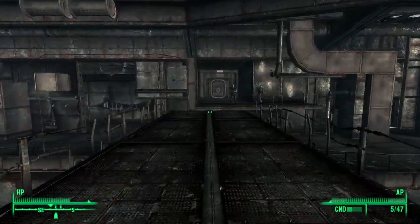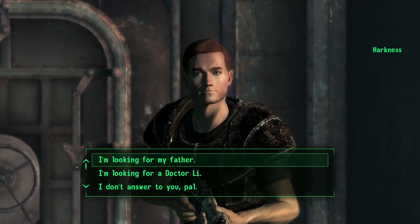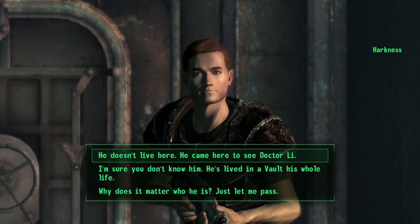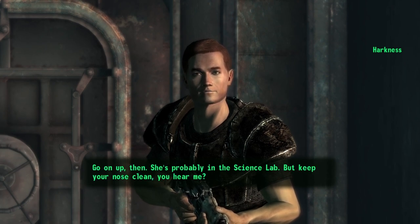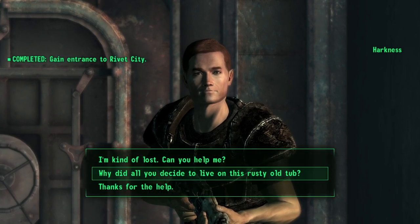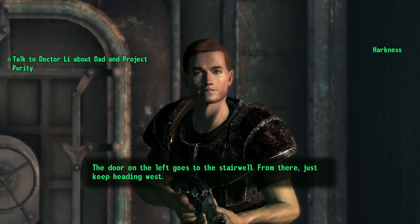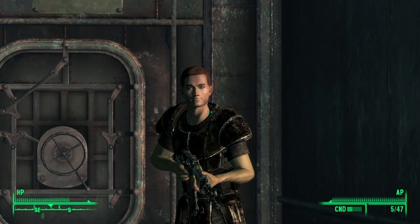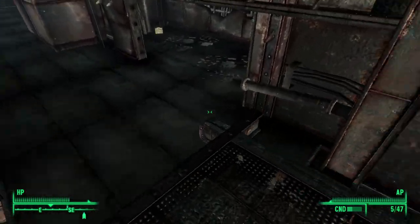Maybe I shouldn't walk up to the security guys with my gun out. Harkness tells me to state my business in Rivet City. I'm looking for my father. If he lives on this boat, he knows him — Dr. Lee. Then I'd have to ask Dr. Lee for more information. Go on up — she's probably in the science lab, keep your nose clean. The door on the left goes to the stairwell, just keep heading west. We're the safest, most secure city in the Wasteland — though you could still probably scale up the water, so it's not the safest, but it's pretty safe.